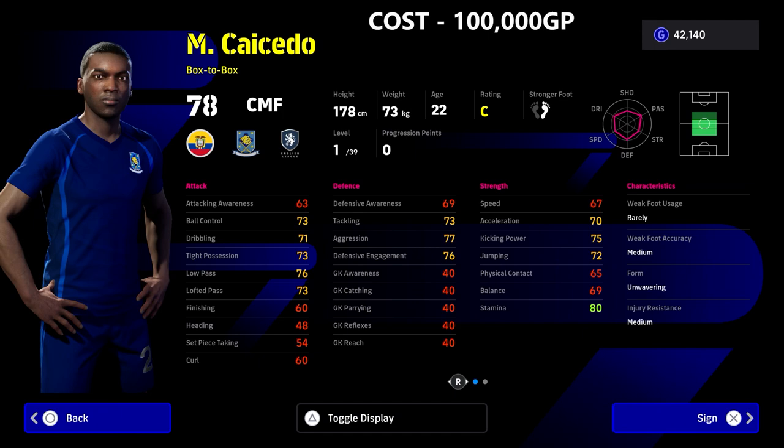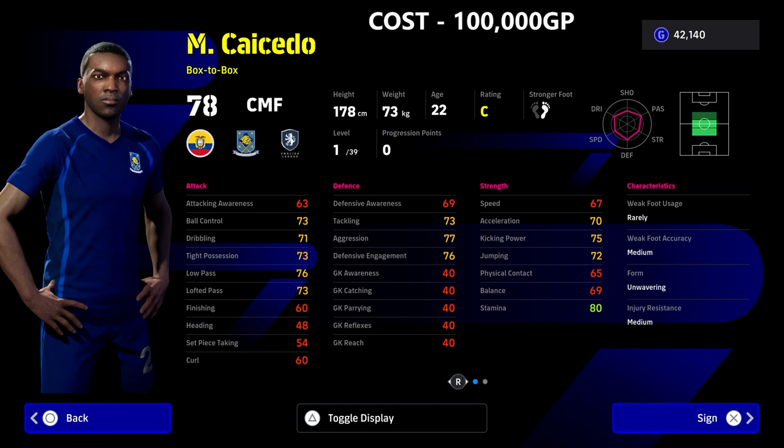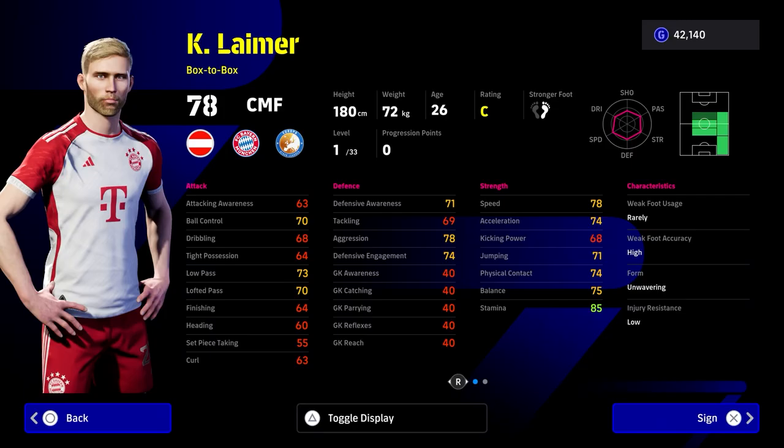So Kaiseido is 100,000 GP. He's kind of like Kante. I think he's pretty much like a DMF in the role that we talked about as a destroyer in our DMF video, if you want to check that out. Kaiseido is just another kind of link there — 100,000 GP. He's a very, very defensive build as you see there that we have built on eFootballDB.